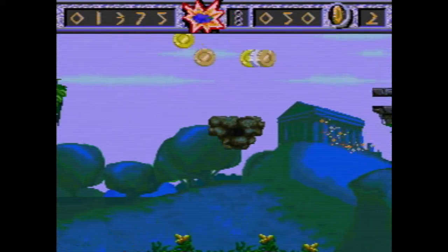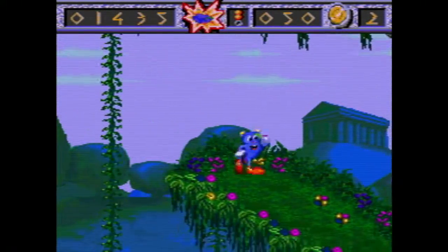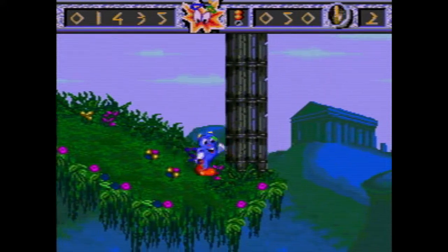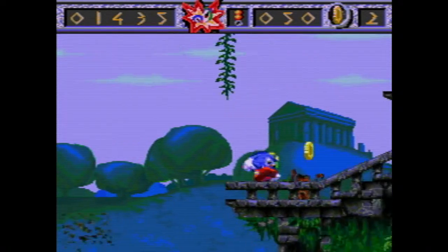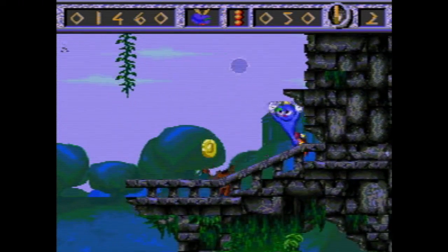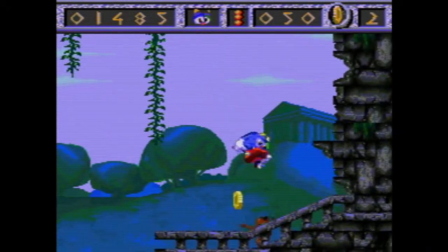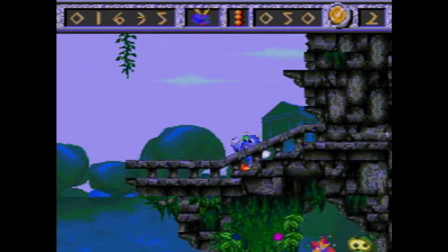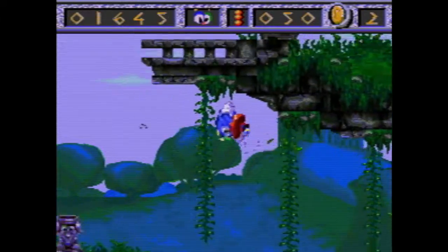Let him do his magic flying thing again. Did I get hurt from that? Where is his health even? Oh, I think it's those red dots right there. Come on, jump on the enemy... there we go. The controls just feel very weak sauce in this.